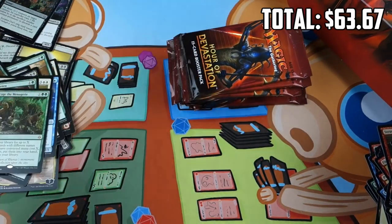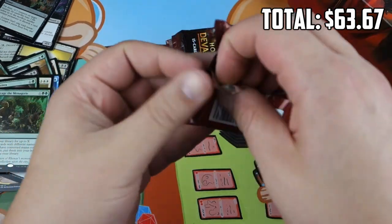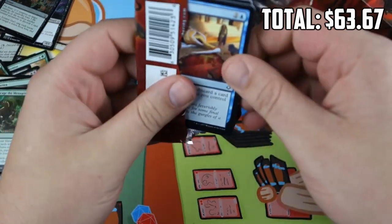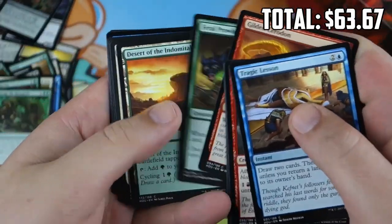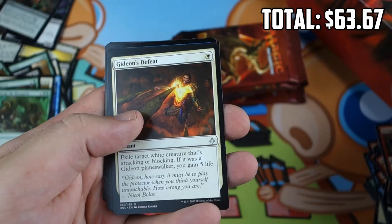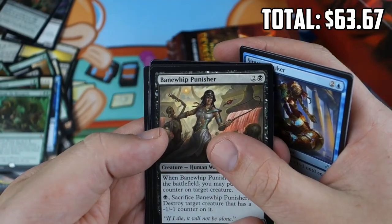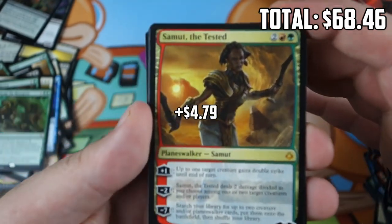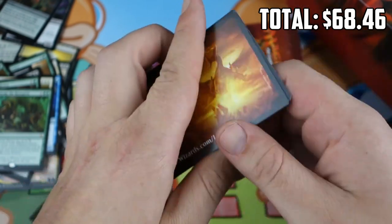Entering the final third of our box. What do we want? A Masterpiece of course at the top of the list, a good Foil Rare or Mythic would be nice — we haven't gotten a Foil Rare Mythic yet — and more Mythics, we'll never complain about those. Gideon's Defeat, Sinuous Striker, Banewhip Punisher, Samut the Tested — the worst Planeswalker, but still a Planeswalker — Mythic number five, and we have a foil: Foil Seer of the Last Tomorrows.